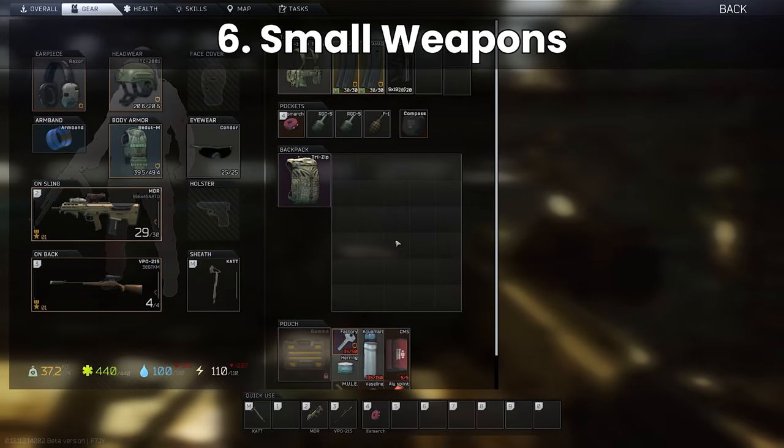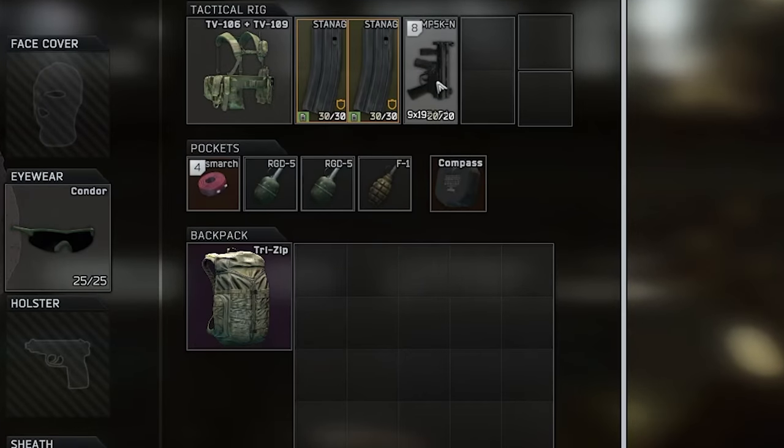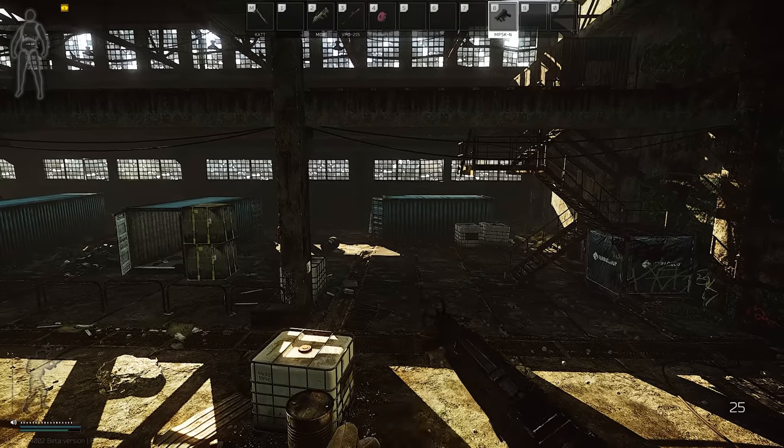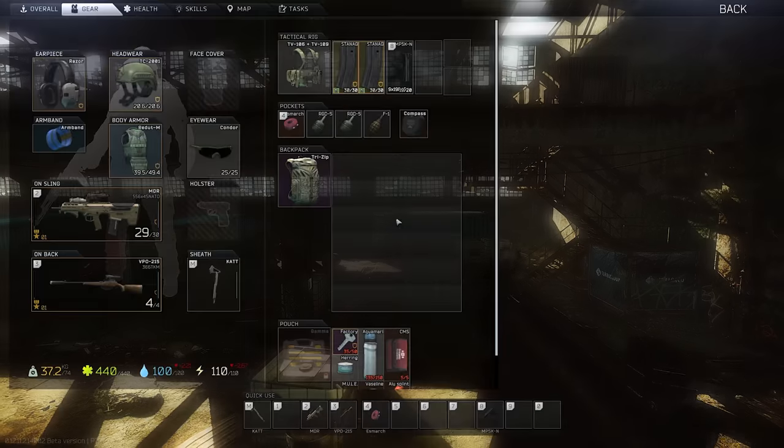And finally number six: tiny guns can be bound from rigs. For example, the MP5K is only two slots and it can be added as a hotkey from the rig itself. Inventory-wise, it stays in the rig even when it's being used.